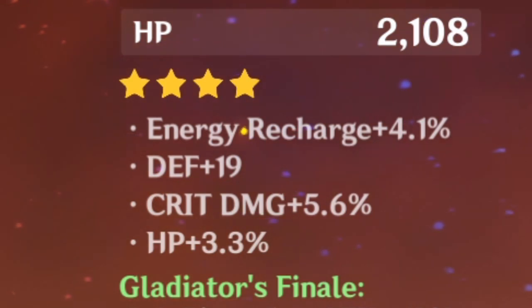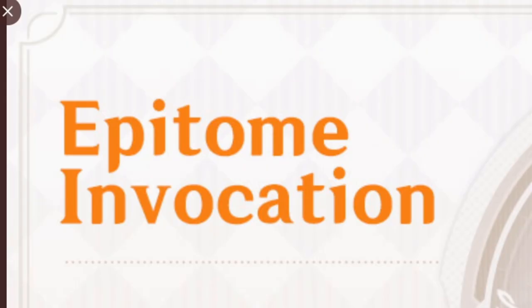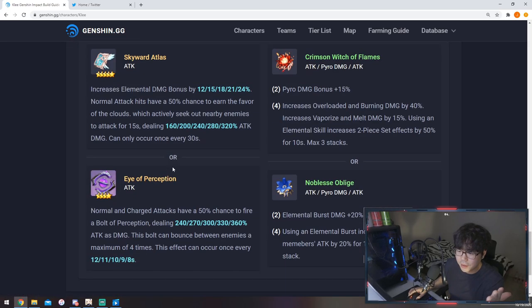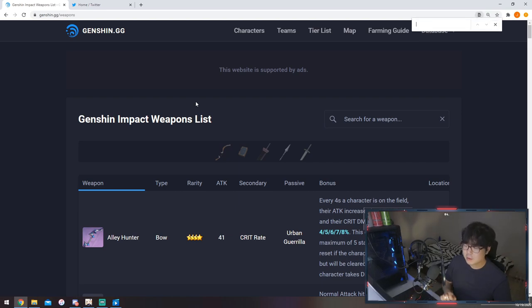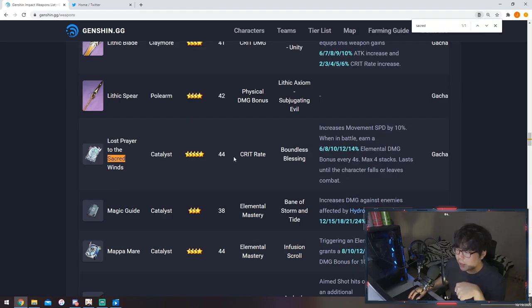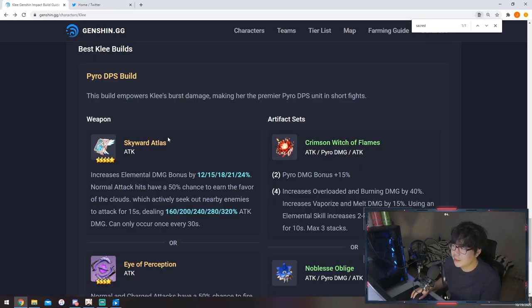For Klee's weapons — from the Epitome Invocation banner — the Skyward Atlas is good, but if you're going to whale, the Lost Prayer to the Sacred Winds is the one. It has crit rate as a main stat plus movement speed stacks. The movement speed matters because her charged attack requires you to get close to enemies. If you max it out, it stacks up to four times for massive crit rate. If you have the Skyward Atlas and don't want to spend your monthly rent on Lost Prayer, the Skyward Atlas is good enough.